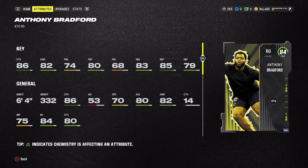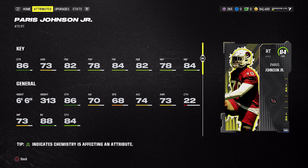Anthony Bradford is the only right guard option, so you'll need him if you have him. He has 70 speed, 86 strength, 82 awareness, 74 pass block, and 83 run block. That 70 speed is actually useful — for any halfback base plays or plays where your right guard needs to pull, he's great to use since he's one of the faster guards in the game. At right tackle, Paris Johnson — who was a left tackle in Madden 23 — is now a right tackle. He's the best option: 86 strength, 82 pass block, 82 run block, only 73 awareness.